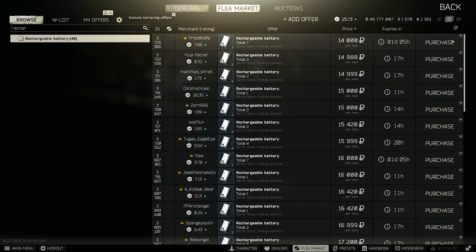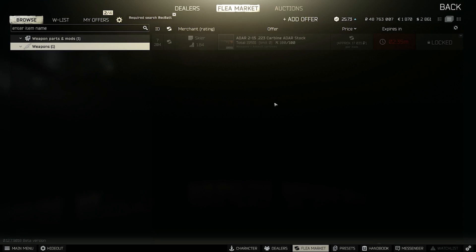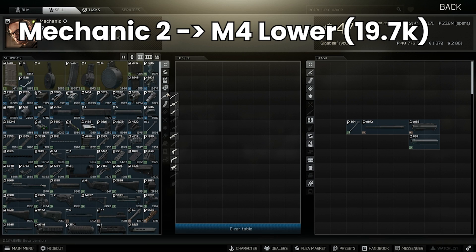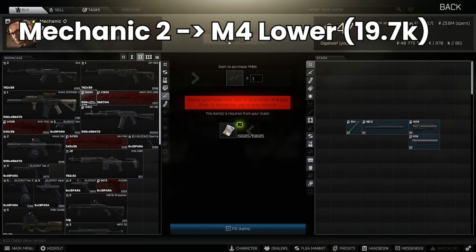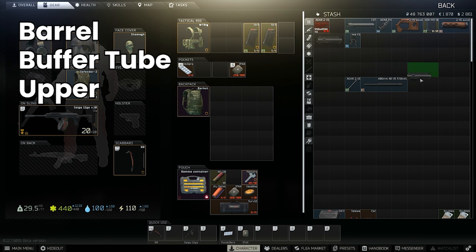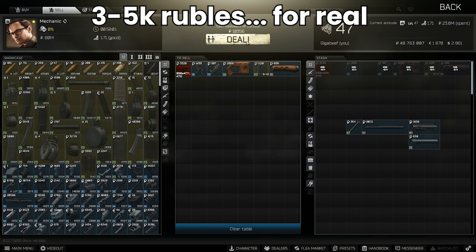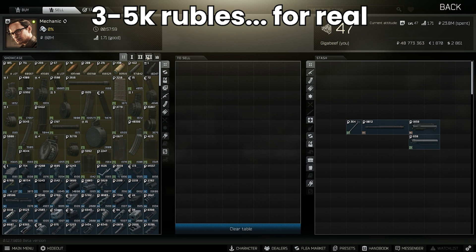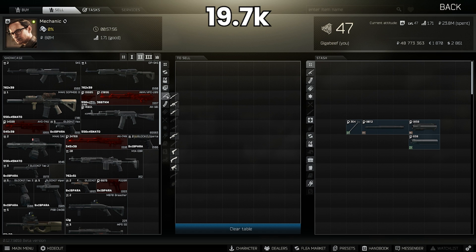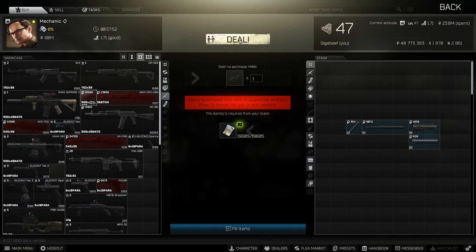Firstly we buy a rechargeable battery for 13 to 15k on the flea market and use that to barter for an ADAR with Skier level 1. Then we get an M4 lower from Mechanic 2, and the pieces we'll be keeping from the ADAR are the barrel, the buffer tube, the upper receiver and the charging handle, which means we can sell everything else. This comes to 10.3k to Mechanic, effectively meaning we get the first four parts for between 3 to 5,000 rubles — super value. The M4 lower itself costs around 19.7k, so far we've spent around 23 to 25,000.